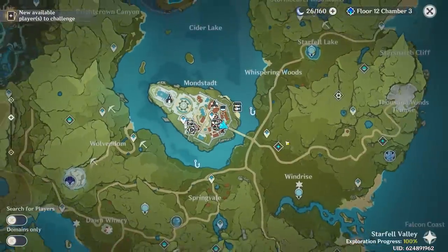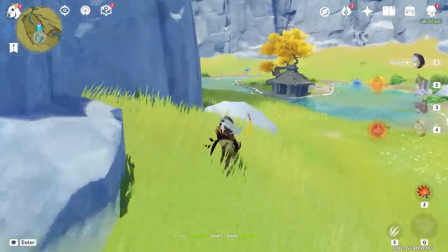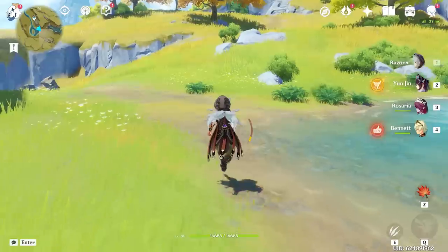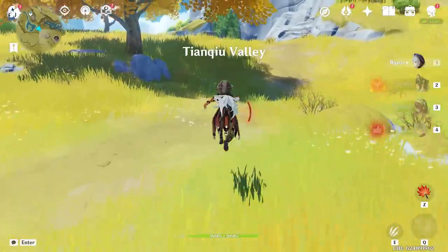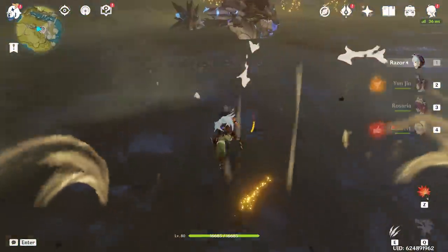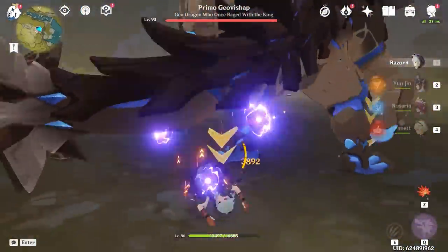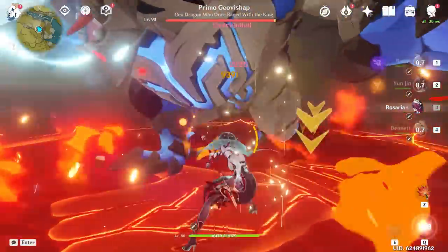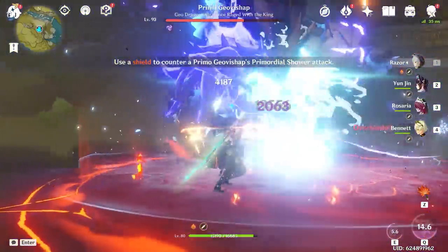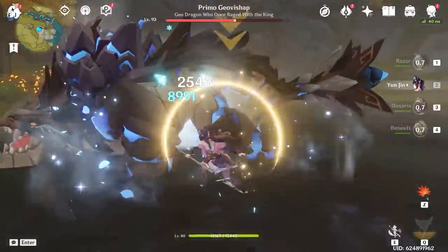Let's see how much physical damage we can get off with Razor — we're heading over to fight the Primo Geovishap. That big rock frog is about to get destroyed by my new physical team. We need to start charging up the burst first. We put down Bennett Burst, Rosaria Burst, and we go — we got all three stacks. Look at our physical damage! Oh — okay apparently I need to dodge. Maybe a shielder would have been a good decision today. We were doing crazy damage until I died though.